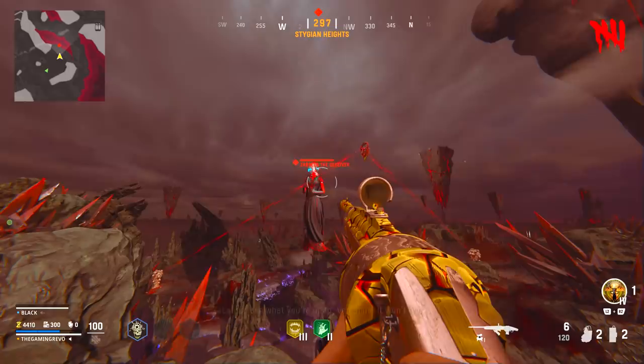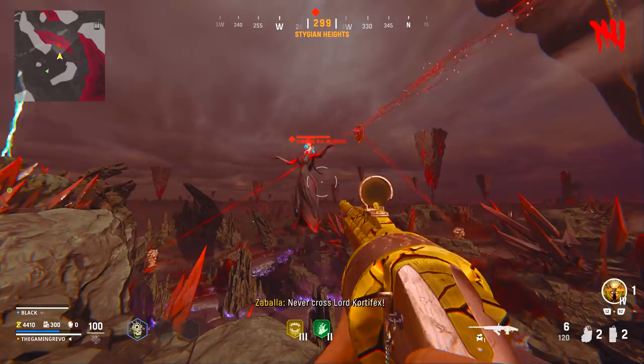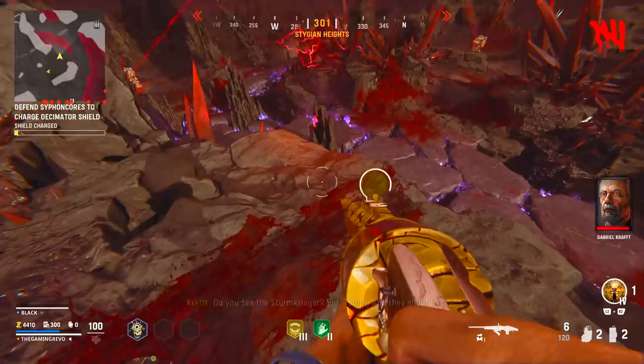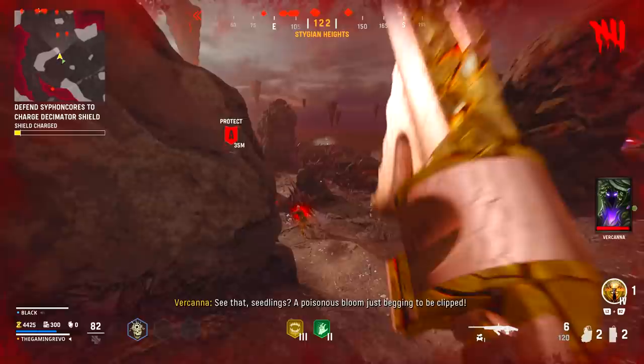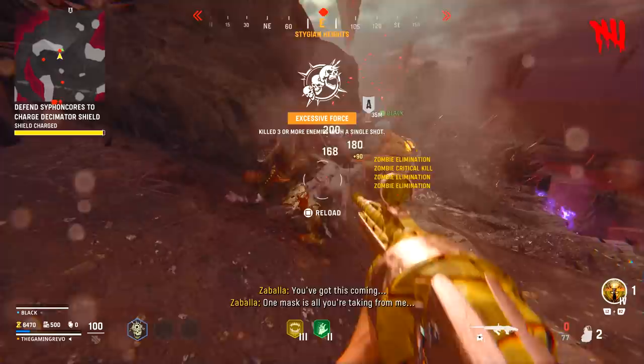Zabella the Deceiver warns it won't work and starts the blood rite with Revenants and Sturmkrieger — big, tough enemies that shoot back. You need to defend the siphon cores from impeding hordes as well as Zabella. Her three faces are protected by masks that are her weak point to shoot. If you manage to defend them all successfully and defeat Zabella, the Decimator will be awakened and you will return to the desert.